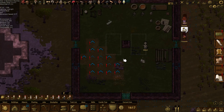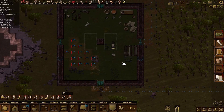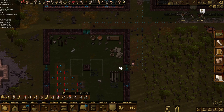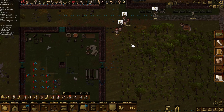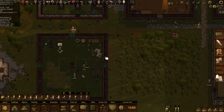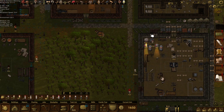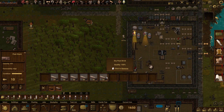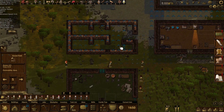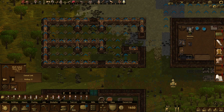We were waiting for all the bricks to dry out weren't we, and now they've dried out we're making the roof — cool. I don't know how many bricks we got now. Quite a lot. I'm wondering — is it worth making a roof out of these? Maybe. All right, let's do it.